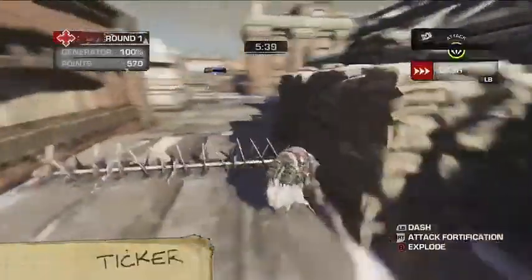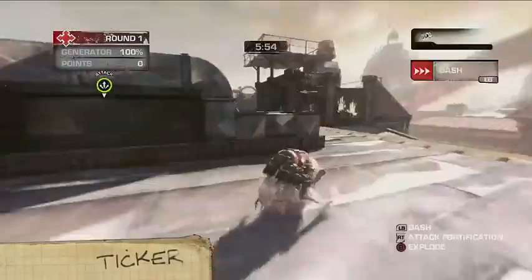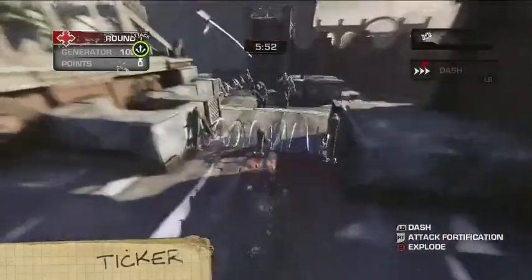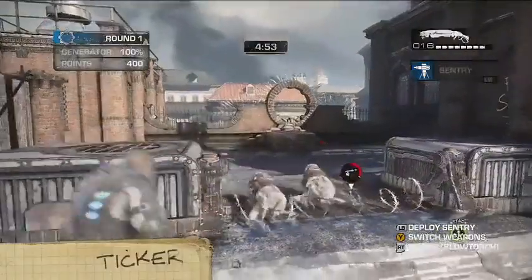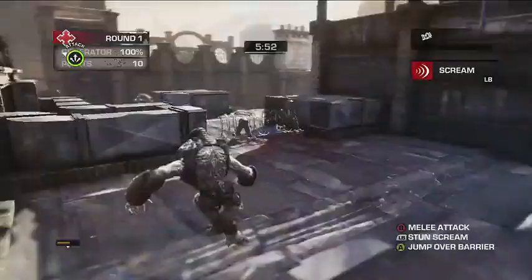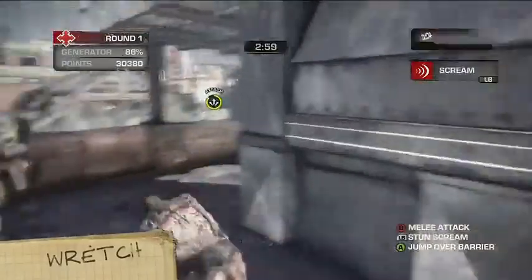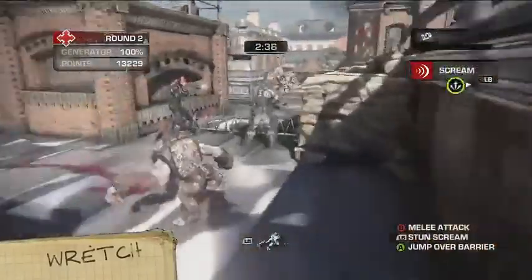First up, the Ticker. He chomps defenses, self-destructs, and has the ability to dash really, really fast. And he's just so cute. The Wretch can leap over defenses, climb into the Scout's perches, and stun opponents with its scream — like my sister.